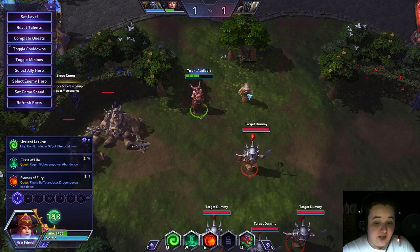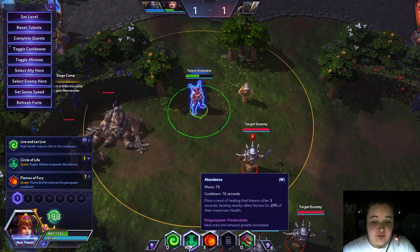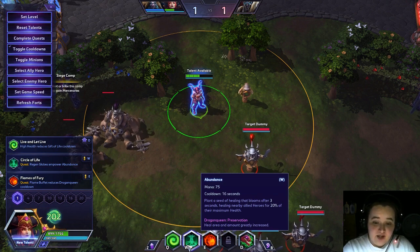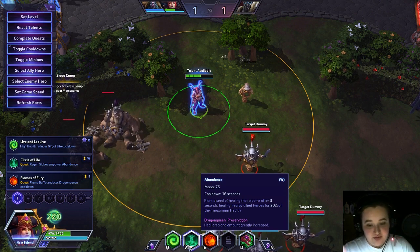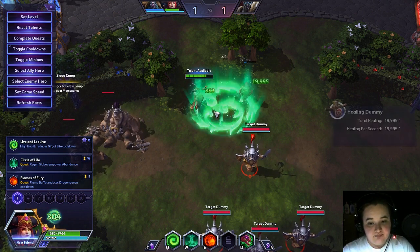Luckily, Alexstrasza also has a way to heal herself on a somewhat lengthy cooldown — that is Abundance. The cooldown is 60 seconds, but what it does is it puts a little circle on the ground, and you or any allies who stand in it will heal 20% of their life. This is really good for staying healthy, but it can also lead to really big heals for beefy targets like tanks and especially Cho'gall.